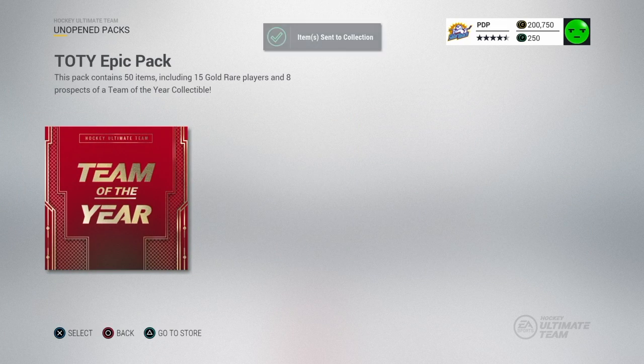Let's send it to the collection right now — we're looking at a Ryan Getzlaff giveaway. Here's the big one, boys — Team of the Year. 50 items: 15 gold rare players and 8 prospects, plus Team of the Year collectibles. Let's get our Team of the Year card. It's the epic pack — we need an epic pull, right? That's how EA sells it.